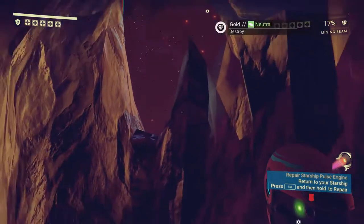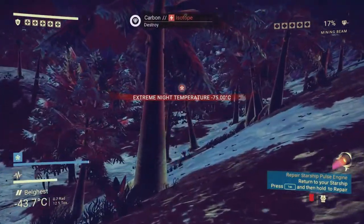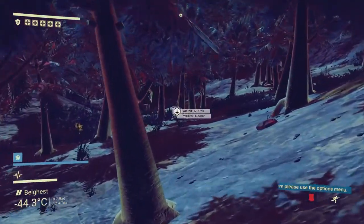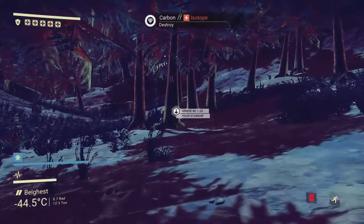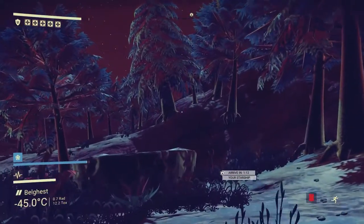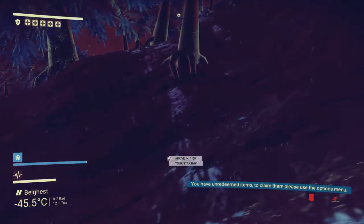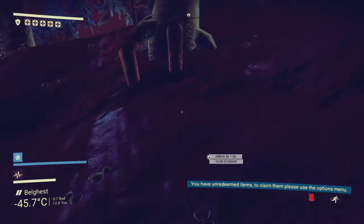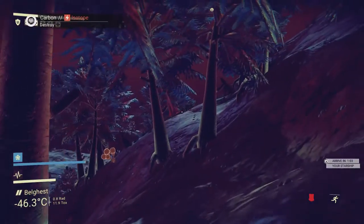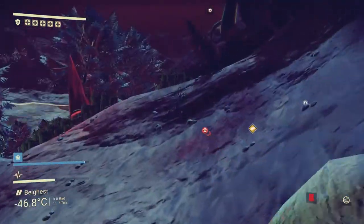It's really easy to get disoriented in this place. Let's get back to the fucking ship now. Even in space, I still have to take a breather for the sprint. Can't crouch, but for some reason they limited sprint. That's the scandal.